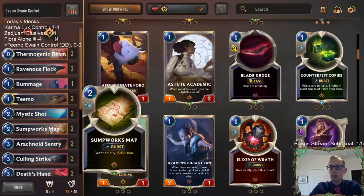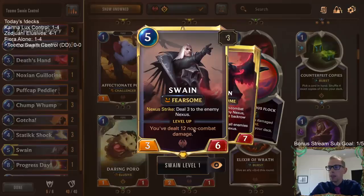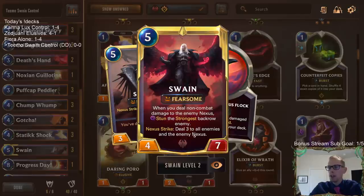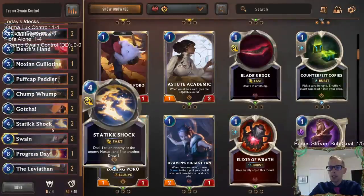That's kind of what our deck is about. We have a couple of Sumpworks Maps in here to be able to target Swain and to be able to attack with Swain with Elusive. Having Elusive and Fearsome is going to make it easier to Nexus strike and get the deal-three-to-everything effect. That's super, super powerful, so that's why we've got the Sumpworks Maps.